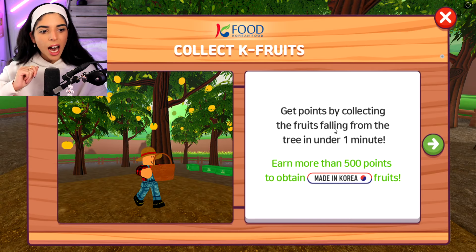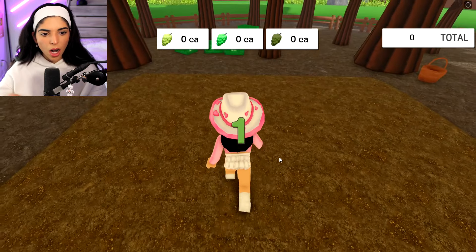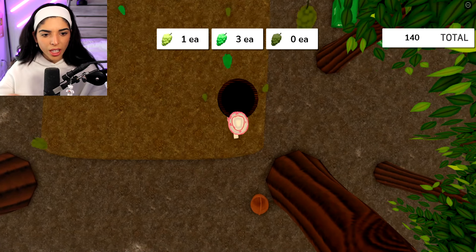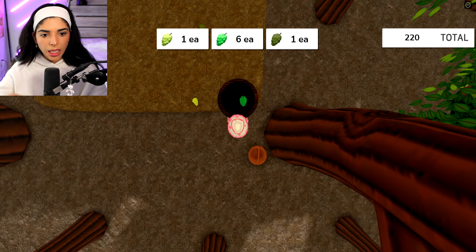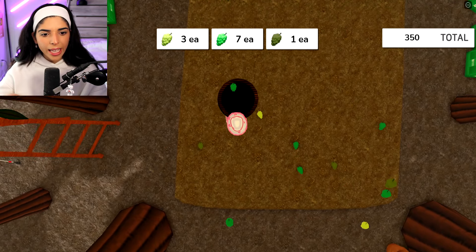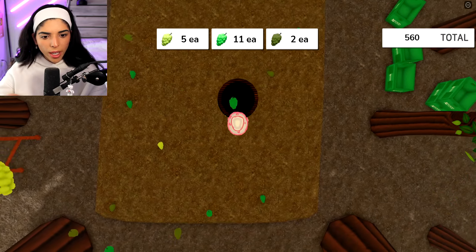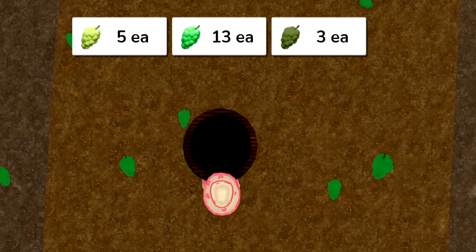Next up we're gonna do this fruit collecting game - the fruits are falling down and you collect them, I love these games. This is actually kind of hard. We're cooking guys! The dark green ones are the rare ones I'm guessing because they're on the side, so maybe I should collect more of those. Oh my gosh, there's so many falling - my depth perception is awful. I need to move around, I'm staying in one spot too much. I gotta move - the more I'll get by moving. I need to get the rare ones!